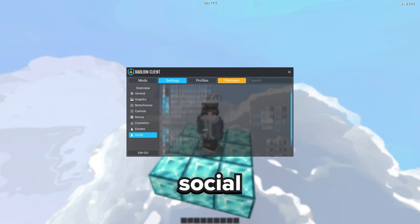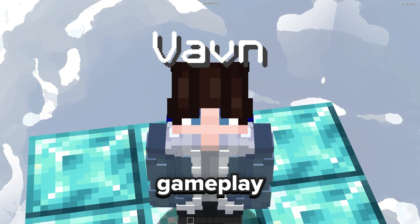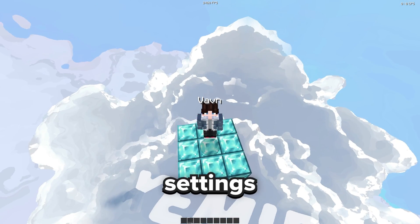Same thing with emotes, and then for social here are the controls. That is pretty much it for in-game. We'll get to some gameplay later just to showcase more of these settings, but for now let's get to my OBS settings.